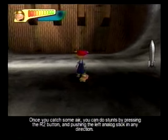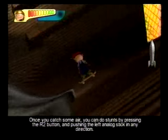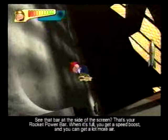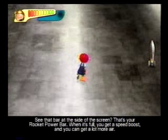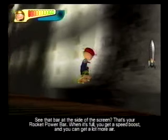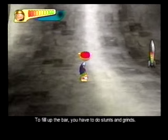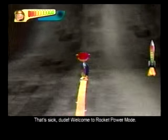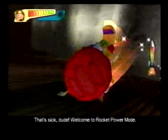You can grind railings or the edges of half pipes by hitting the L2 button. Once you catch some air, you can do stunts by pressing the R2 button and pushing the left analog stick in any direction. See that bar at the side of the screen? That's your rocket power bar. If it's full, you get a speed boost and you can get a lot more air. Fill up the bar by doing stunts and grinds. That's sick, dude! Welcome to rocket power mode!